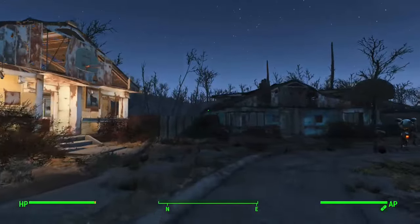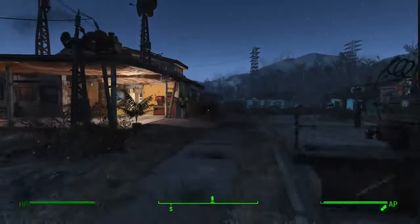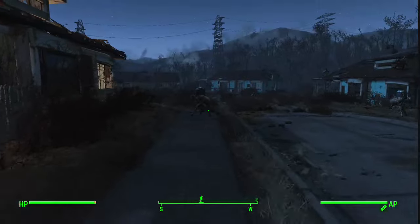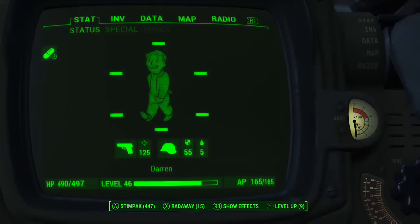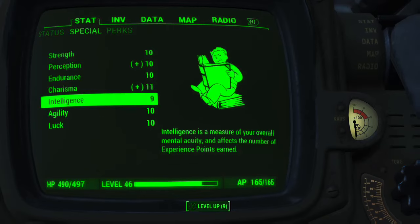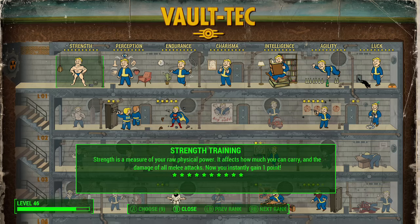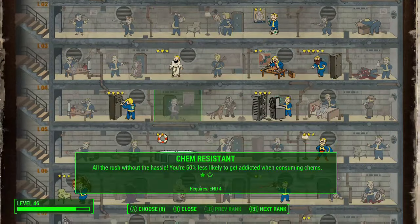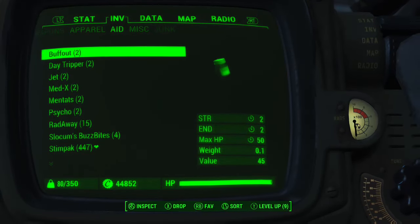This is my save - I have completed the game, but this is a save I loaded just before I finished it. I thought I'd check stats: I am level 46, HP nearly 500. I got most things up to 10, mostly from bobble heads. I've got nine points to spend so I can keep them for any new stuff that's in Far Harbor.